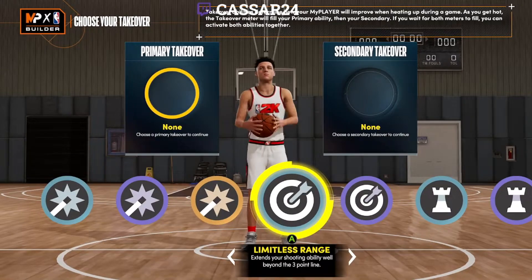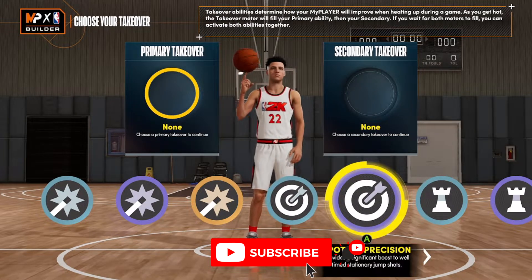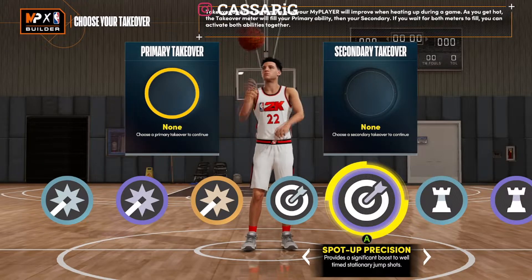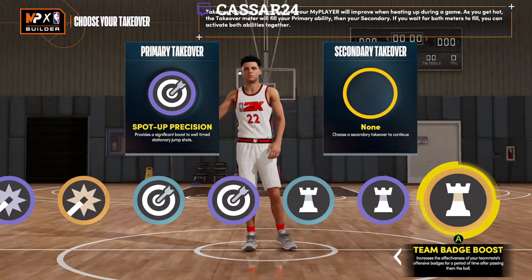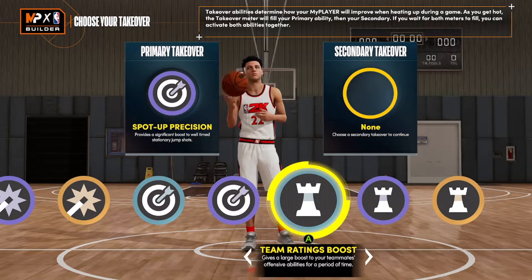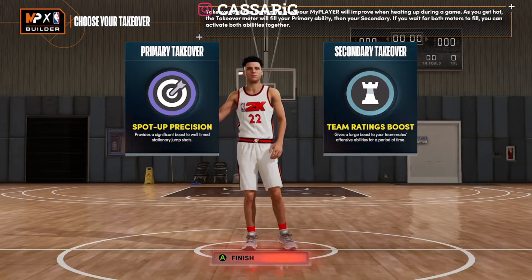For takeover, I'm going Spot Up Precision — provides a significant boost to well-timed stationary jump shots. So if you do a quick stop at the top of the key, you're cashing that. Limitless Range didn't work in 2K21, so we're not using it in 2K22. I like to have my teammates up — Team Takeover Boost. I want to increase my team's offensive ability, so if they're wide open, they're cashing that off Gold Dimer and Gold Floor General.